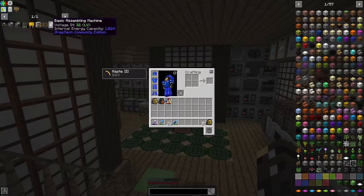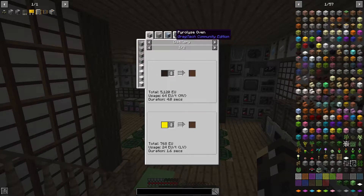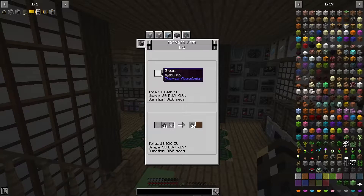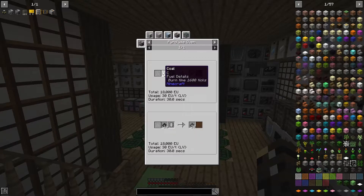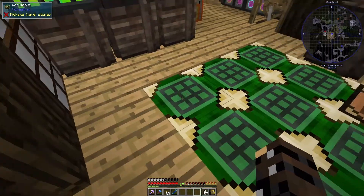If you take a look at what we have right here, this is sort of what I'm focusing on this episode. I'd really like to be able to make circuits. The issue with circuits is that we need phenol. And phenol — one of the primary ways we can get it is from the Pyrolyse oven. We just need steam, phenol, and then it's either coke or coal dust. So let's get started with a Pyrolyse oven.